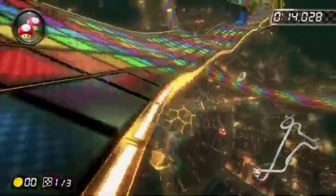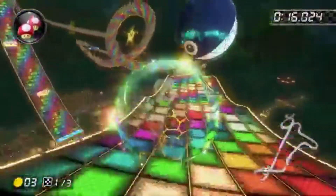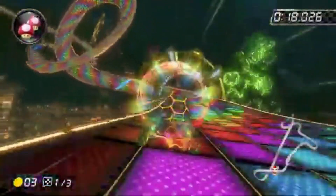For today's episode, we're going to revisit the 200cc category and look at another user-suggested course, N64 Rainbow Road. On April 27th, 2017, the world record for this run was just under a minute at 59.721 seconds, held by the player Chun.